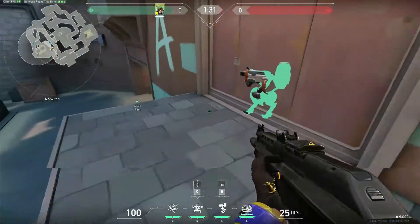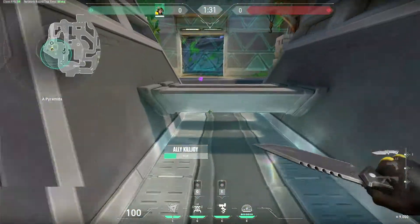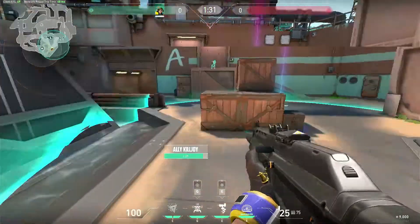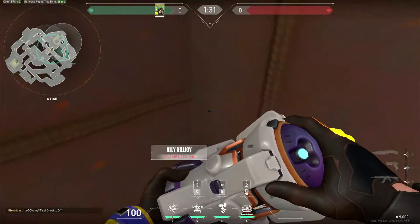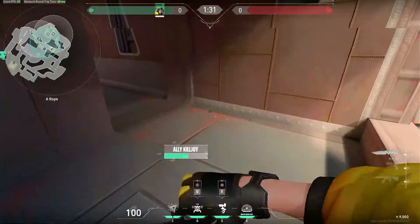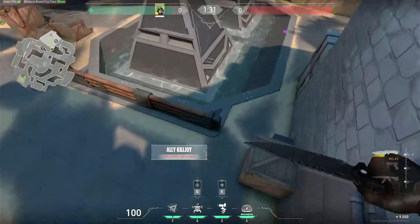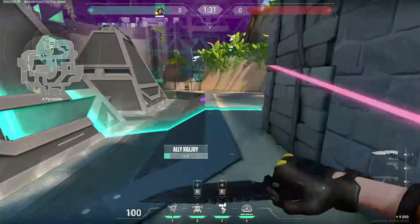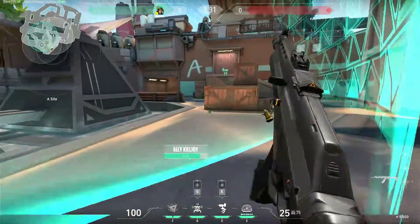For retaking A site, use your ultimate here — it will cover the whole area with only a gap at the east side, and people cannot easily break your ultimate. The second ultimate location is in this tunnel corner — people will come out from back sides here and here, so you can easily kill them. You can also open the door and kill people lurking there. The third ultimate spot is coming from this side — use it here to cover almost the whole area including most of the cave.